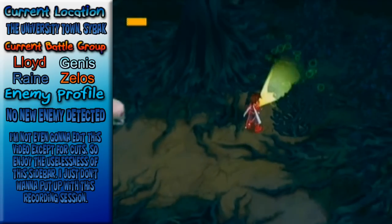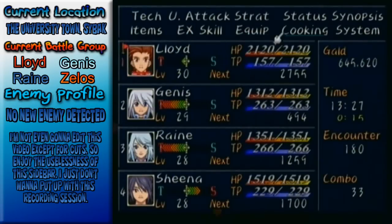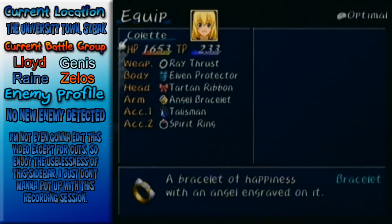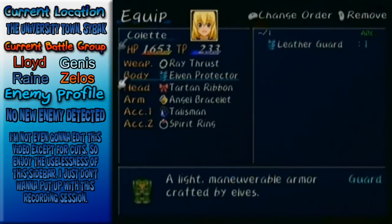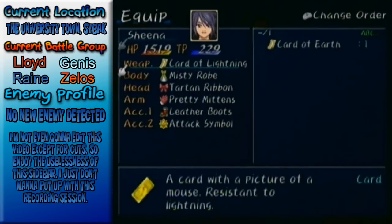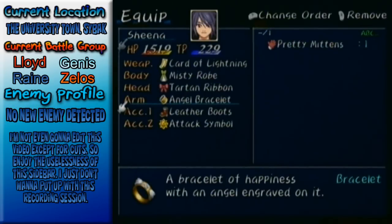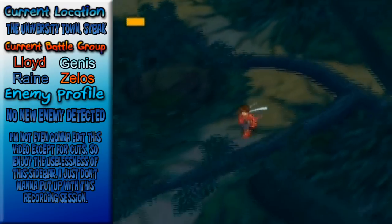We definitely want to shine our light. Oh, we didn't get an encounter — Angel Bracelet! I just want to give that to Colette because that sounds kind of... actually no, because that lowers her luck, and I think Colette's luck is actually pretty good. The Angel Bracelet is actually pretty good for Sheena because her luck sucks and she needs more defense anyway.